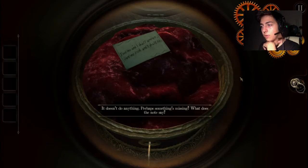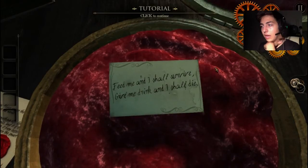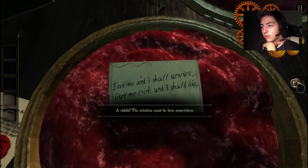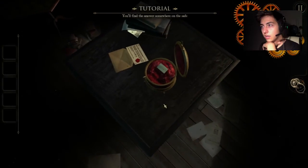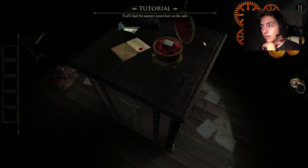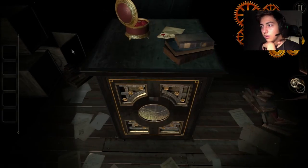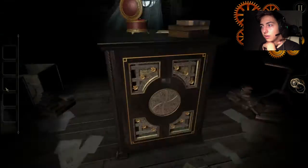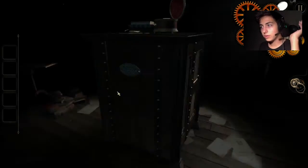That's awesome. Perhaps something is missing. What does the note say? 'Feed me and I shall survive. Give me drink and I shall die.' Feed me and I shall survive, give me drink and I shall die. Is it fire? If you feed it, it spreads. If you give it water, it extinguishes.